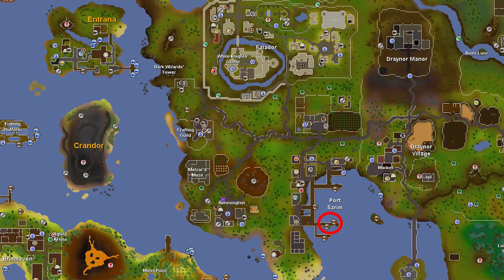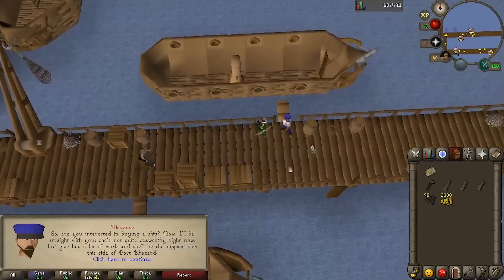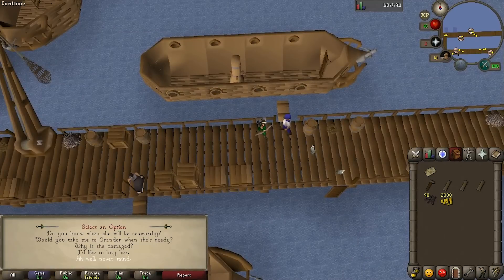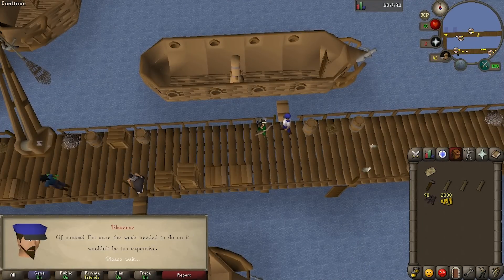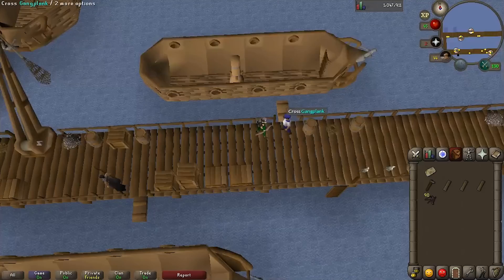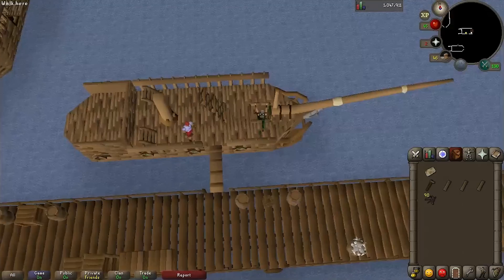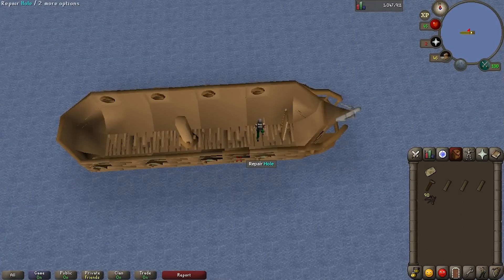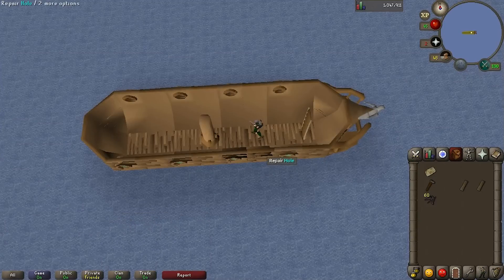Head back to the dock in Port Sarim — we need to get a boat. Talk to Clarence; he offers to sell us a broken ship. Tell him you'd like to buy her, agree to pay 2,000 coins, and you are now the proud owner of the Lady Lumbridge. Go on board and climb down the ladder. Mouse over the southern side of the ship and you'll find a spot with an option to repair hull — you'll have to repair it three times to completely fix it.